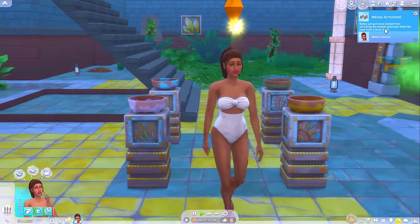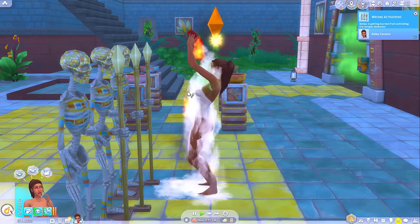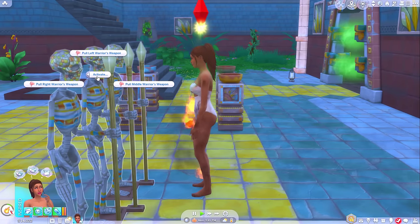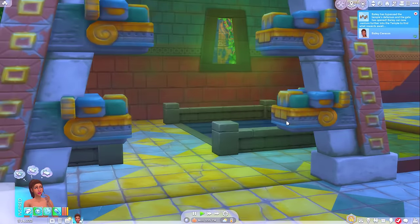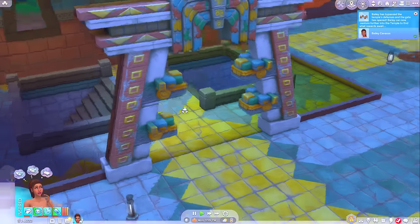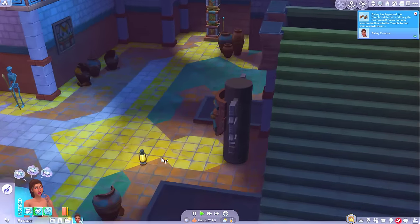Wrong activation. Bailey just got bone dusted from activating the temple's defences. What the heck even is bone dust? Oh no — and she got burned from activating. But I thought you knew which one was the right one. Okay, well it must be this one — surely they can't all be wrong. Yes! Bailey has bypassed the temple's defences and the gate has opened. We can now venture further into the temple to find what rewards await. She might not be in the most fit state to do that, but I think we should try it anyway.